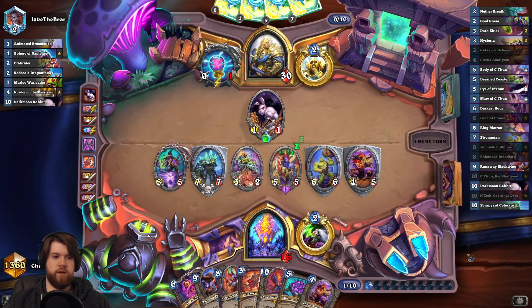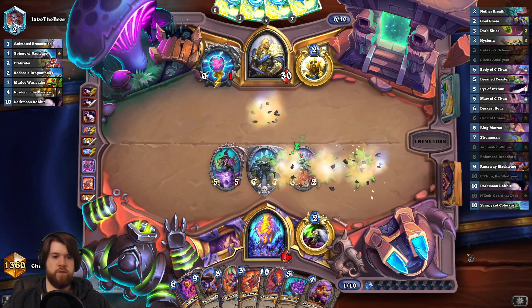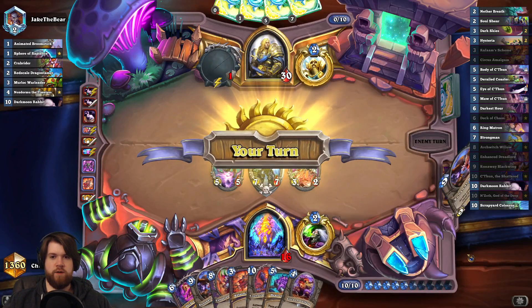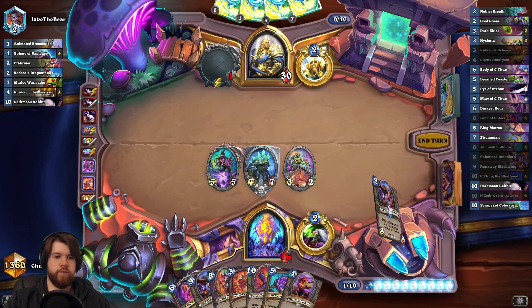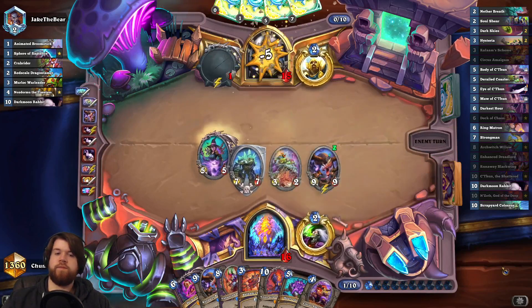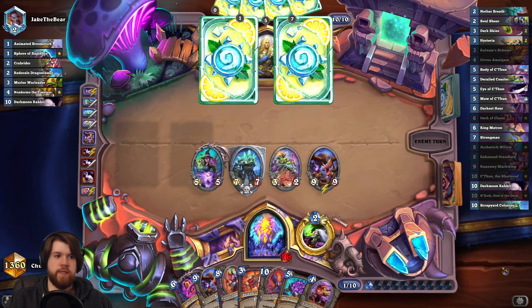Darkmoon Rabbit. I've only got 15 power, that's not that much. What if I just play N'Zoth anyway? I don't get an Elemental either. Yeah, N'Zoth is not very good here. So let's play a 9 mana 9-9.